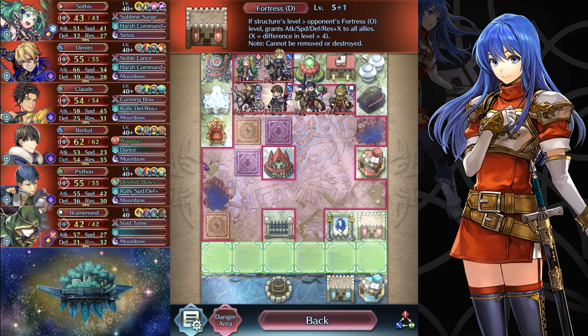The closest thing it has to a generic weakness is isolation. Hitting Claude or Python will make it easier to bait just one of the two out, since they won't be targetable by rallies or Harsh Command. If you can get Bramimod to move down left, you can guarantee he will receive Berkut's refresh as well. Alternatively, hitting Dimitri will stop his Harsh Command, allowing you to potentially fight both bow cavaliers on the same turn. Keep in mind that hitting Dimitri with isolation won't necessarily hit Berkut, especially if you're using Mila, since Berkut's 54 def could possibly be high enough to stop her.